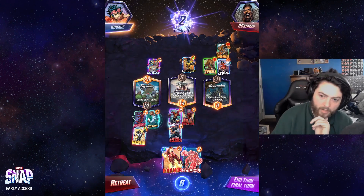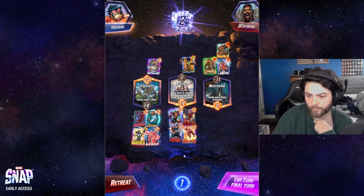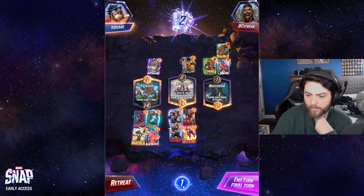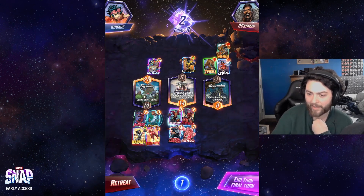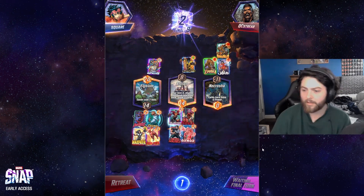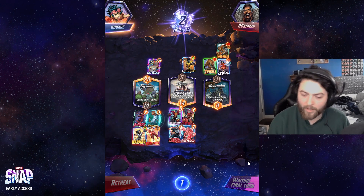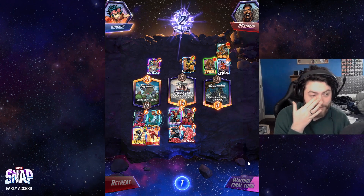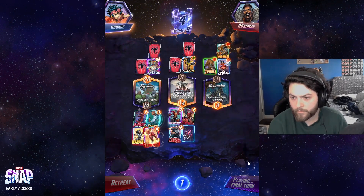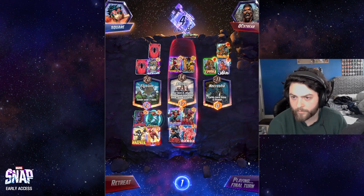There's no way they win. They need to add 8 to the left where their Infinaut is, and this is 17, so they need to add 11 here. I feel like I'm snapping back on this. Maybe I get taken for all my cubes, but this is just so hard for them to win. This might be bad in case they have Shang-Chi — no, they can't Shang-Chi left, I have a Cosmo. They really need to split their resources here. That's an 8-cube, baby!